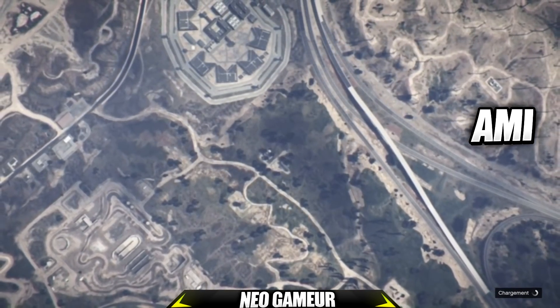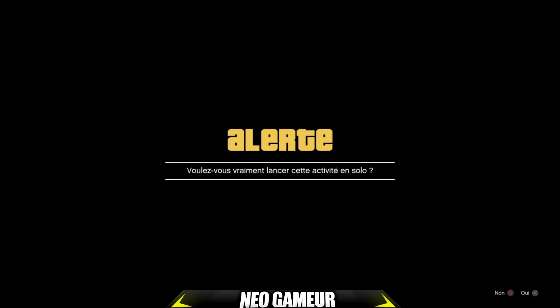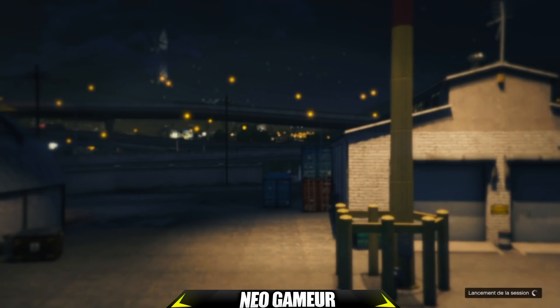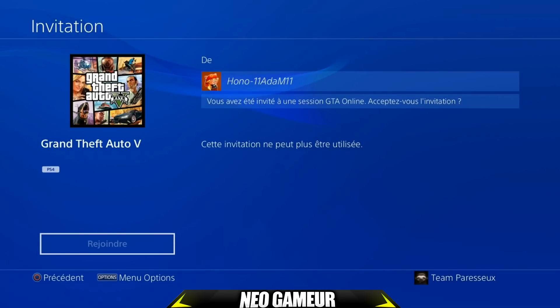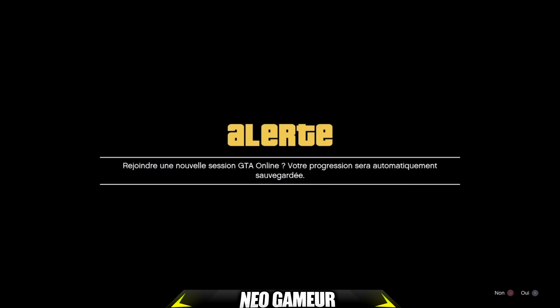Une fois que mon ami est dans les paramètres du travail, il me le dit. Moi, je clique sur l'onglet Jouer — j'aurai un message d'alerte 'Voulez-vous vraiment lancer en solo ?' J'accepte. Ensuite, je fais bouton PS et rejoins de nouveau le jeu collectif de mon ami. On aura un message d'alerte — on ne touche à rien et on demande à notre ami de quitter le travail de Titan. Mon ami me le dit et j'accepte le message.